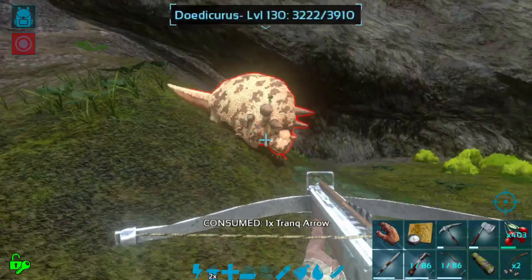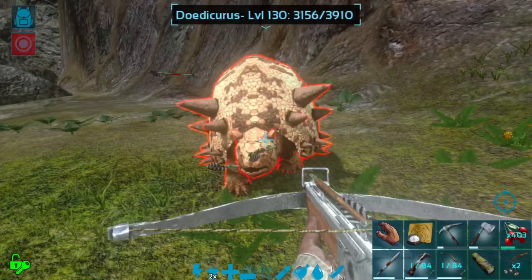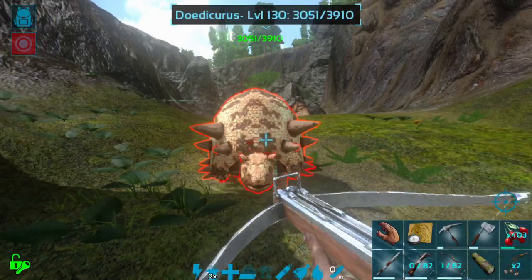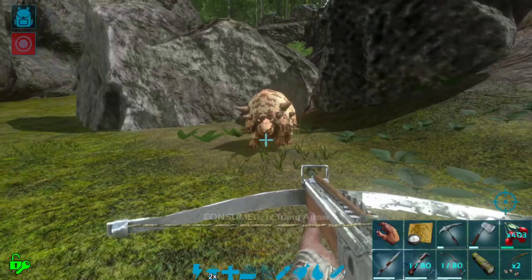I basically just need to keep backing up so that it doesn't hit me in the face. My aim is a little bit sucky but now we're getting it. I really don't want to run into rocks, don't want to get hit by the Dodik — they do hit pretty hard. I would really rather not get knocked out or killed in this area.